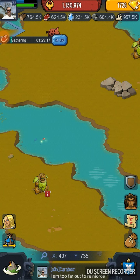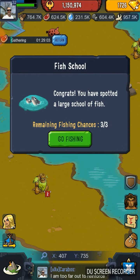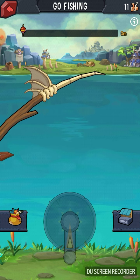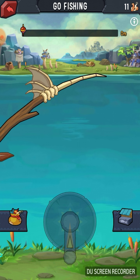Okay guys, this is a quick tutorial on fishing — Fishing 101, how to catch an item every time. So find your fishing spot. It's simple: you have two bars. The top bar